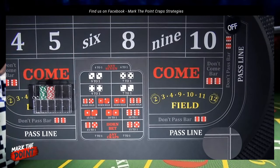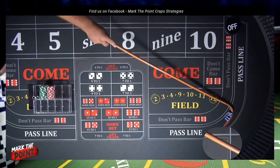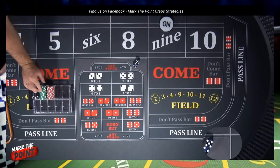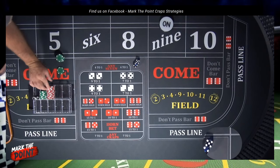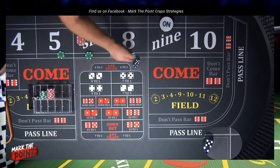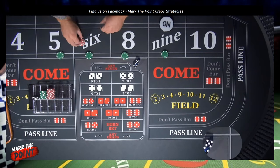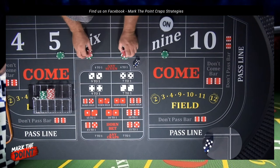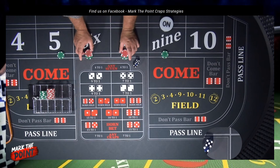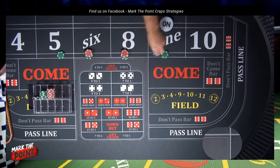All right, it's going to be a nine — that's a 5-4, nine. The point's going to be on the nine. So we're going to drop down $220. What $220 looks like: you're going to have $50 on the five and nine, $60 on the six and eight. Again, looking for one hit — that's all we want. Let's see if we can get one hit inside.